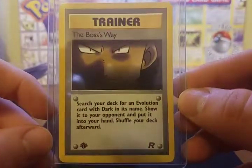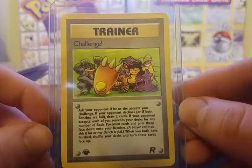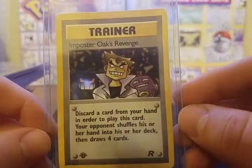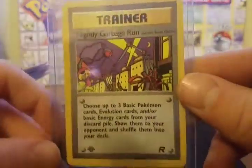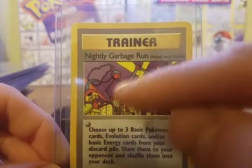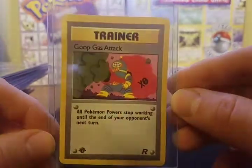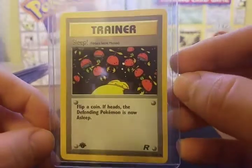Moving into the trainers: the Boss's Way, Challenge — this is a neat card, Digger, Rocket's Secret Machine, Imposter Oak's Revenge — very cool with Gengar and Koffing in the background. Nightly Garbage Run — this card always reminds me of the movie Space Jam. I see the hoop and the monsters maybe getting ready to dunk. As soon as I see this picture, I automatically think of Space Jam. We've got the Goop Gas Attack, and Sleep — don't let the bed bugs bite.